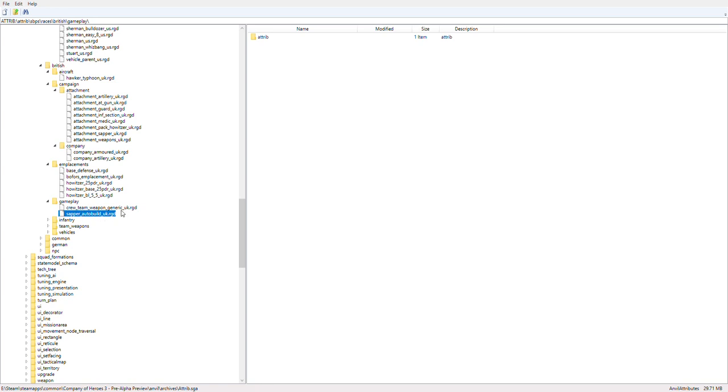Then we're moving on to gameplay — again the base building models and team weapon generic. I know that the British truck can actually crew abandoned weapons, which is interesting — for 50 manpower, which again the price will obviously change when the game is fully released.